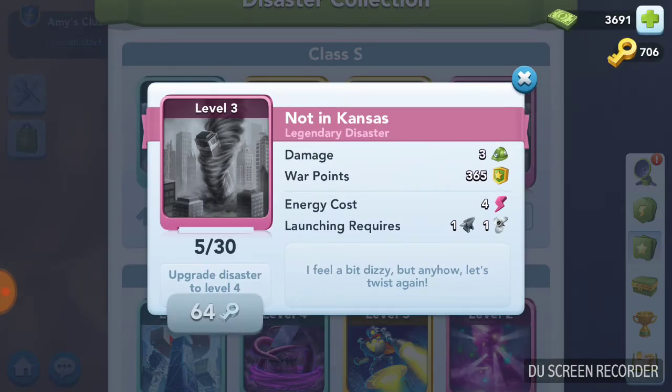Let's look at a legendary disaster that is below average — and it actually sucks. Not in Kansas does three damage, so you get 300 points at level one. But the energy cost is four, which is higher than average, and that's bad. The launching requirements are less than average, which is good, but what wins a war is the energy efficiency.